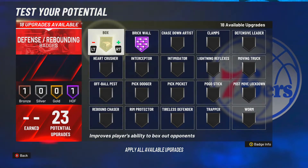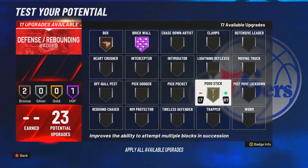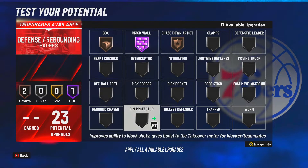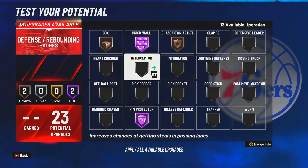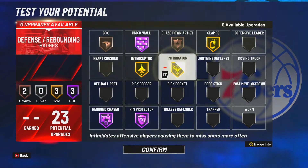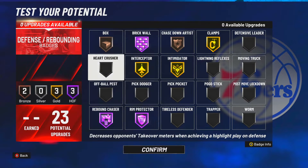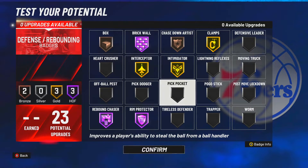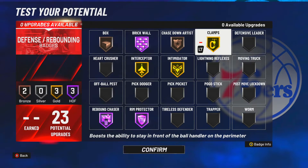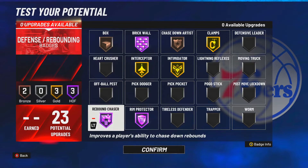For defensive badges I'm going brick wall and box. Pogo stick is trash this year so don't even bother — I've seen centers use it and it's pointless. We want rim protector Hall of Fame, interior defense, throw on some clamps, interceptor, and intimidator. Hard crusher is supposedly good too, and you can throw on pickpocket since you do have a pretty high steal for a center. Clamps is important because when you switch onto a guard you can actually guard them, force pickups, and stuff like that.